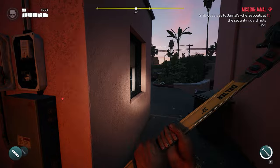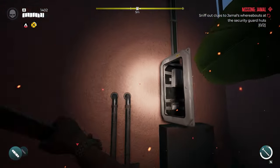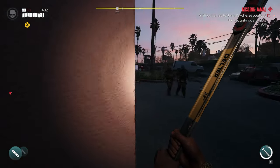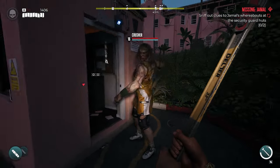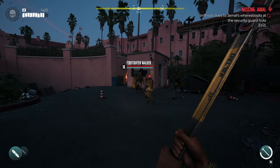After taking out the alarm, go around the back. There's something you need to break back there — I'm not sure if it's strictly necessary, but it opens the door. Once you break it, the door opens and you can go inside and grab your clues.